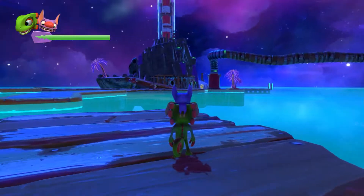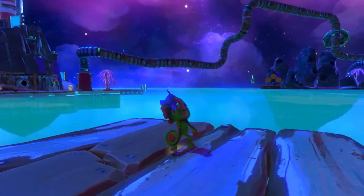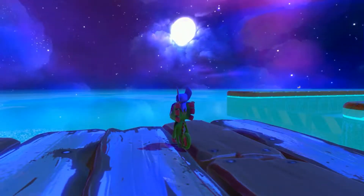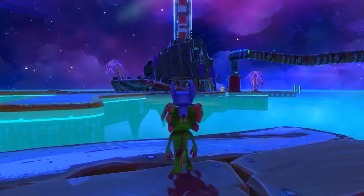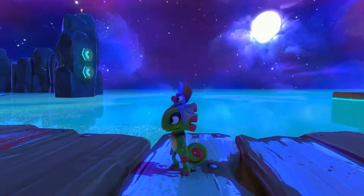Hey guys, this is Eskimo Poodle and we are back with Let's Play Ukulele on the PC. Last time we explored more of Galleon Galaxy. We got our transformation, which turned out to be a boat with a good amount of weaponry. We used that weaponry to destroy a whole bunch of boulders to get a pagey, destroy a boulder over there, got the power extender, so we're doing pretty good.